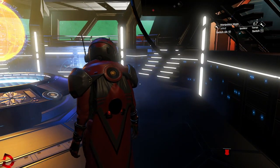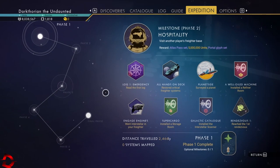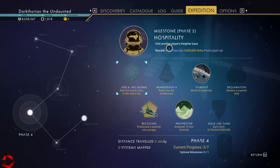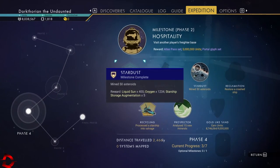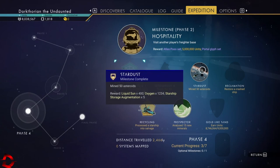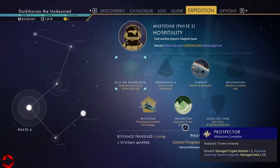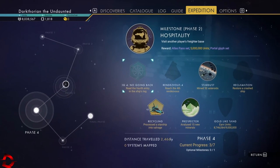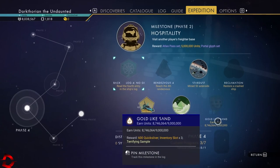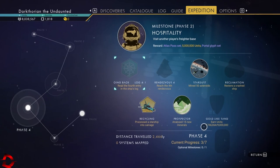Ladies and gentlemen, my name is Victoria and welcome to another episode of No Man's Guide. Today we're doing Phase 4 of the latest expedition - the Polestar Expedition. What we've already completed: Stardust - mine 50 asteroids for silver and gold; recycling - process a starship into salvage (doing that again for this video); analyze 15 new materials. We need to make 9 million units and we're at 8 million 746 thousand, so that's almost done.